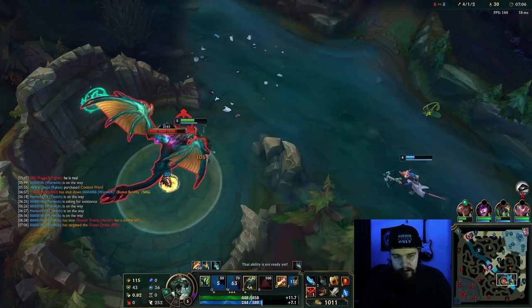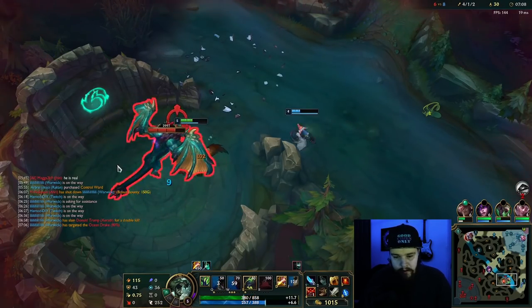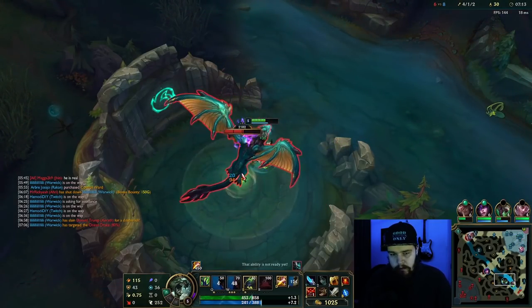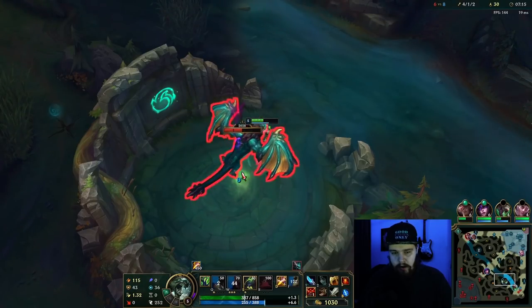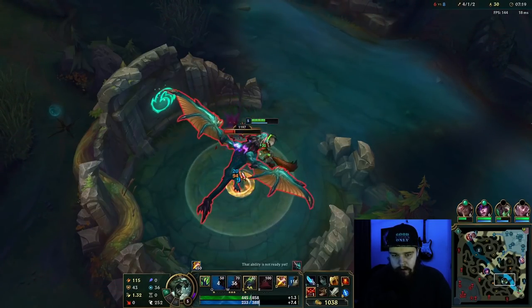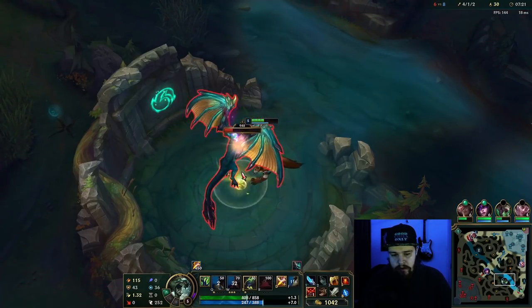Now we can just do dragon. We just killed their team essentially. Twitch helping me would be amazing. As soon as this gets below half, the W threshold kicks in on the dragon, so attack speed gets really, really high. But smiting early on objectives like dragon definitely isn't worth it - you want to have the smite ready as the kill shot to secure the objective for yourself.